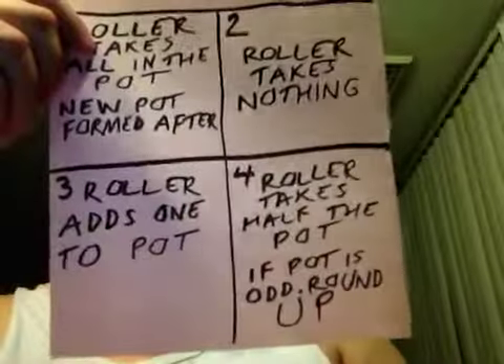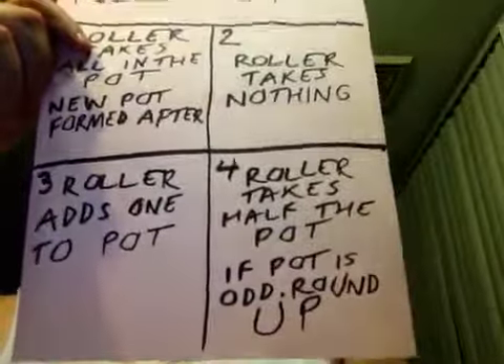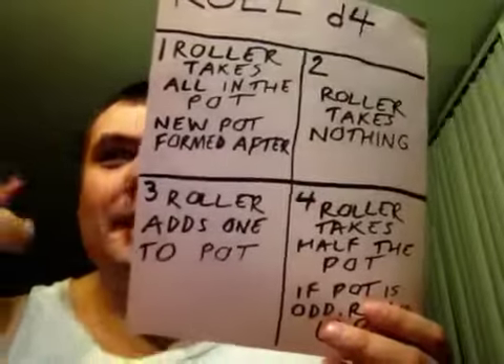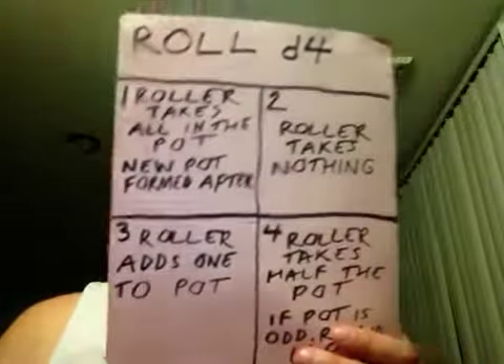This will be pretty much easier for gamers who don't study the Hebrew alphabet and don't know what the symbols are. Just use one for Gimel, two for Nun, three for Shin, and four for Hay.